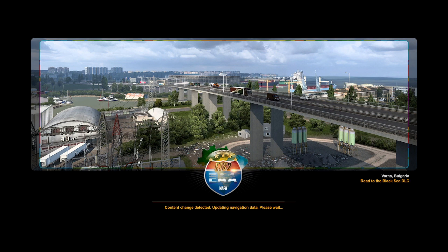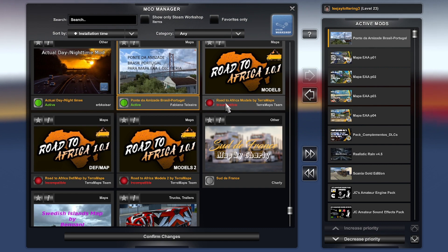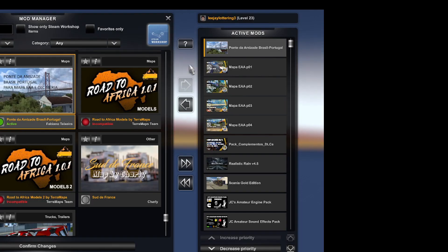Here we will see that it will take a few minutes to change the map in-game. For the loading order, we start with Pack Complementos 10, then MEPA EA Part 4, Part 3, Part 2, Part 1.